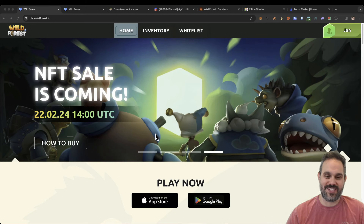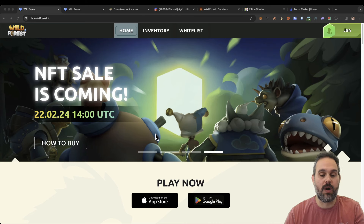Hello everyone and welcome back to the channel. Today I want to talk about a new free-to-play play-to-earn game on the Ronin blockchain. If you know Ronin blockchain, they're known by Axie Infinity and now Pixels. So it's very cool with very exciting games on this blockchain, and this game is called Wild Forest.